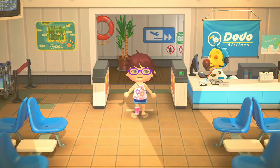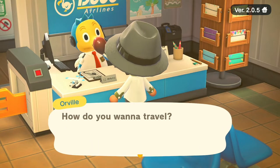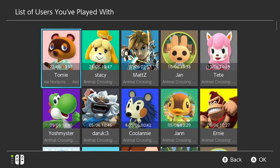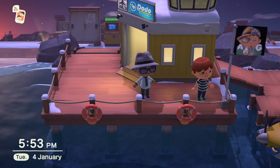If you've got Nintendo Online, it unlocks the ability to not only have other people visit your island but also visit other people who have the game. Every time you do, your Switch will keep track of the players you've played with, and this is by far the easiest way to add friends. You can do it whilst you're playing the game or afterwards.